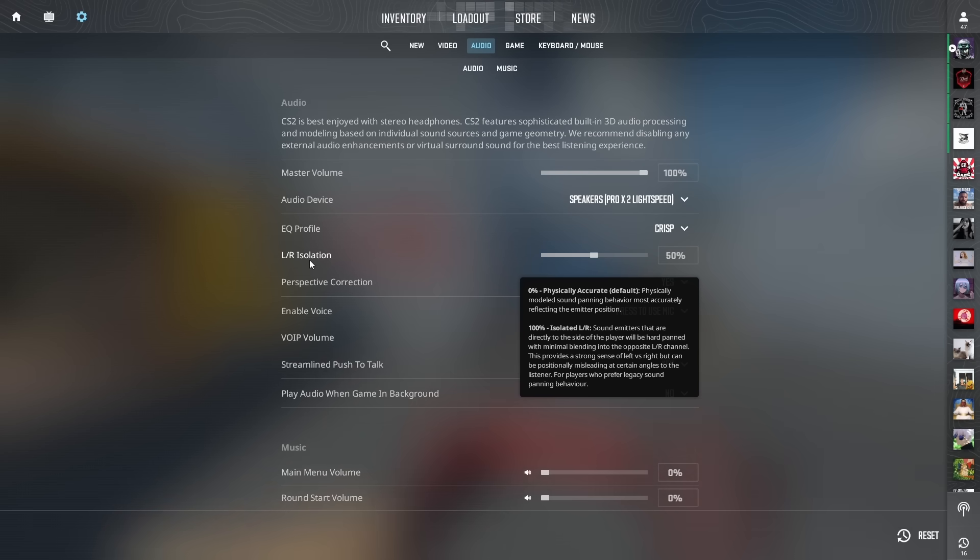L/R Isolation — CS2 is doing this thing where it merges the sound from the left ear and the right ear, giving a very natural, realistic sound. It feels natural but it won't necessarily give you as much information as you want. Isolating L and R gets rid of this blending between the two ears, giving you information closer to the original source. As you go towards 100, you'll hear the center go away more and be able to tell where sounds are coming from on your left and right. You will lose a little sense of forward and back as you isolate more.